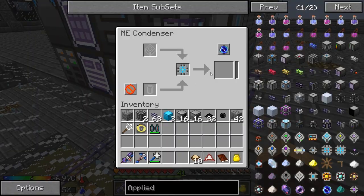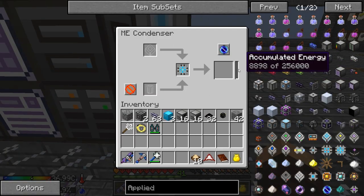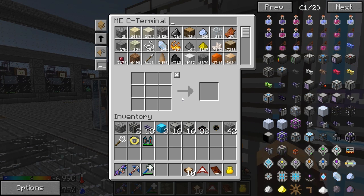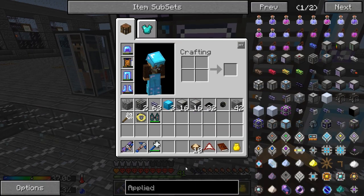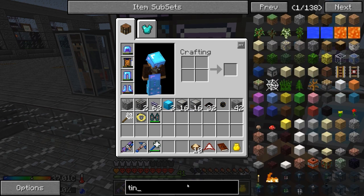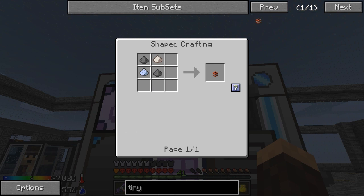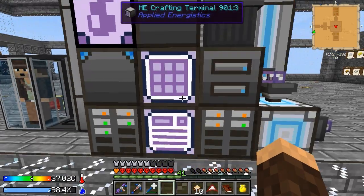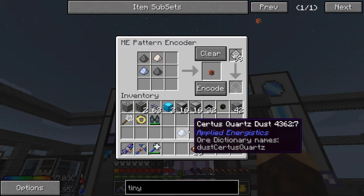So we're gonna start making some singularities now — this guy's gonna start building up. We already have 8,000, so we're actually able to make quite a few singularities here. And then for this we're also gonna need... does my thing know how to make tiny TNT? I don't think it does. Let's teach it how to make tiny TNT — this is pretty easy. I think it's just... yeah. We got Certus Quartz. We have 29,000 Certus Quartz, holy balls.